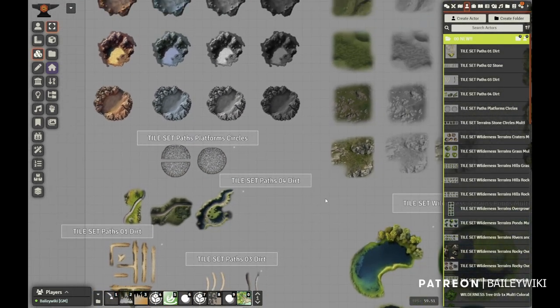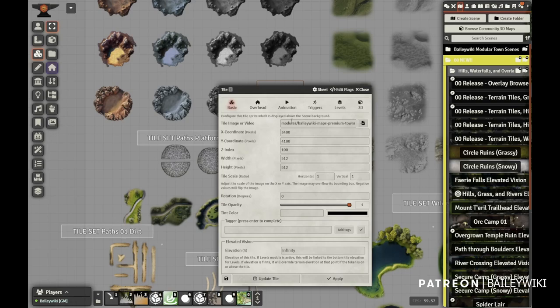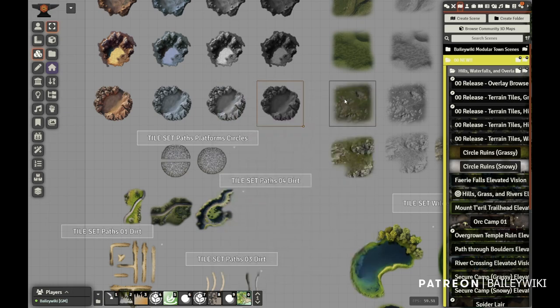You can put these paths on different kinds of backgrounds and have them work. If you're ever wondering where the tiles themselves are and prefer to use the tile picker, just open one of these up and you can see the destination path. For example, you can see it's in the premium towns, maps, wilderness, and then craters folder — that's where these are.